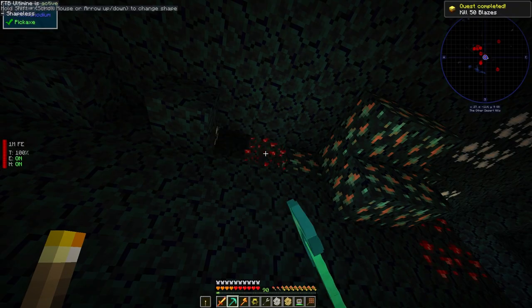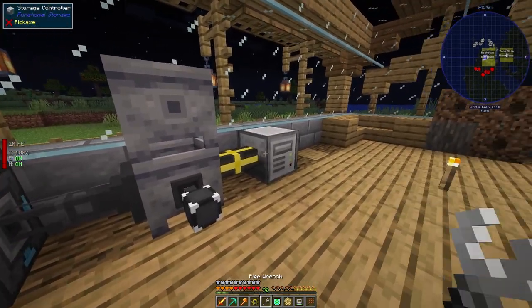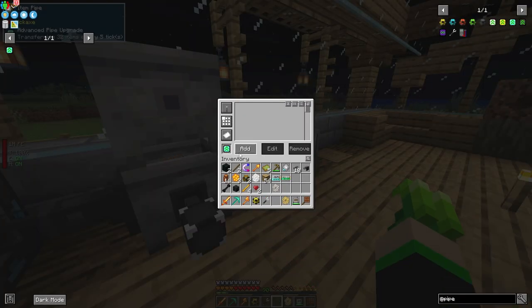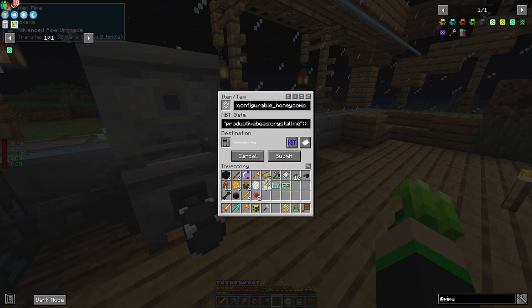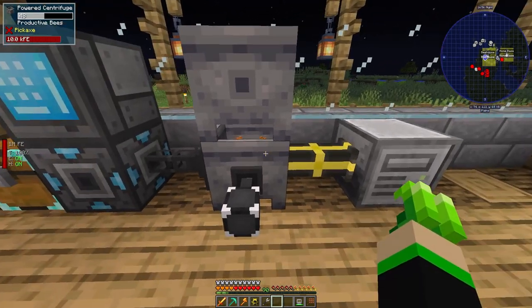Now that I have enough redstone, let's make the advanced pipe upgrade. The reason you need an advanced one is that the basic and improved versions don't support filtering. Put the advanced pipe upgrade in, then add the specific combs you want to pull — crystalline comb, gold comb, etc. It reads the NBT data, which is important for accurate filtering. Click OK to confirm.